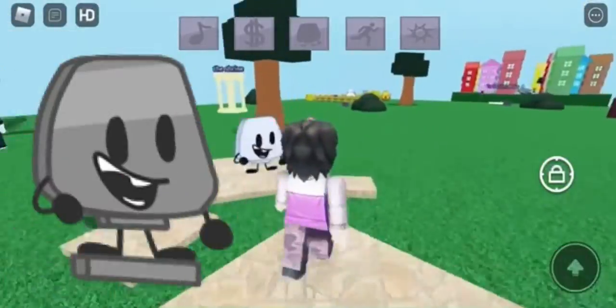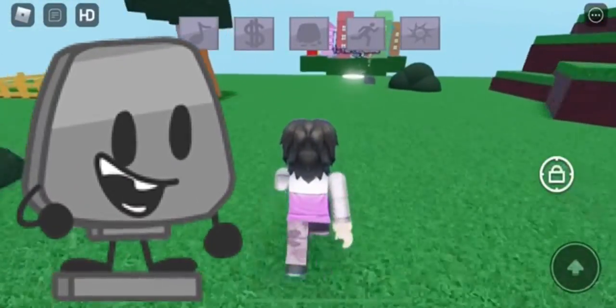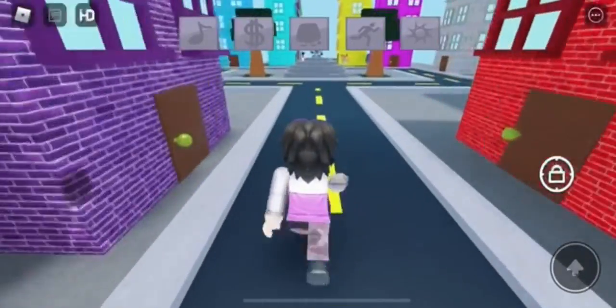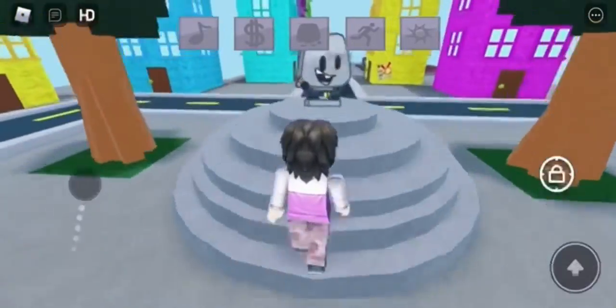In this video, I'm going to show you how to get the new statue plugin. To find the plug update, you just need to teleport to the city biome, and at the end of the map it will be on the little platform. From there, you just need to touch it. Once you're at the end, touch it, and you should receive a badge at the bottom of your screen.